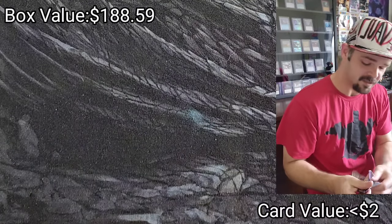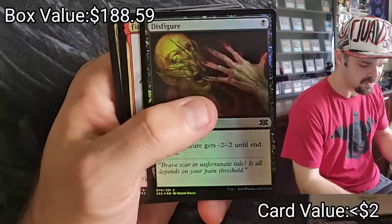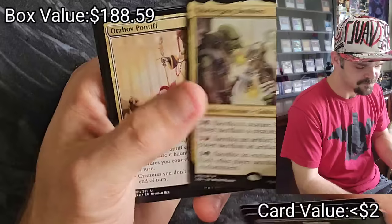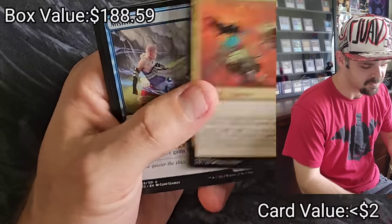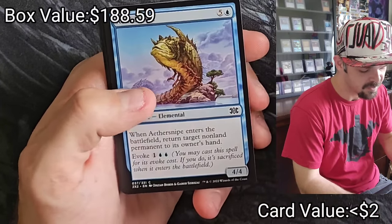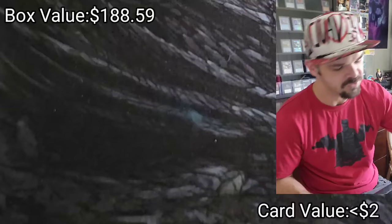We're doing really good with this box, y'all — this is decent. Annoyed Altisaur, Disfigure, Firesong and Sunspeaker, Shattergang Brothers, Orzhov Pontiff, Cedraxus Spectre, Misfire Adept, Dredge Mangler, Skeleton Archer, Aethersnipe, Experiment 1, Riff Bolt, Elvish Rejuvenator, and The Aristocrat.